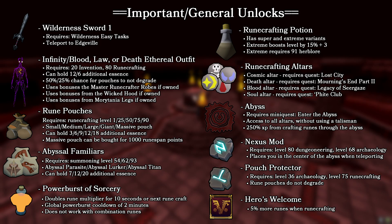We also have the Nexus Mod and Pouch Protector archaeology relics. Nexus Mod is pretty useful if you're doing abyssal crafting because it will put you in the center of the abyss every single time, which will speed up your runs dramatically. The Pouch Protector you should just always use if you have it unlocked — the peace of mind as well as the money and time you'll save by not having to repair your pouches cannot be overstated, especially because the massive runecrafting pouch cannot be repaired; it will degrade to dust, and this will stop that from happening.